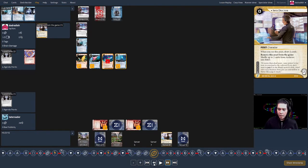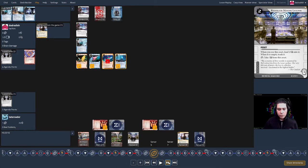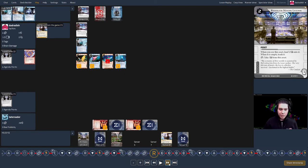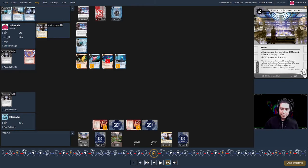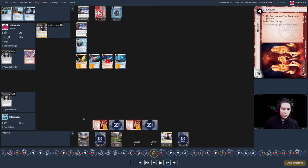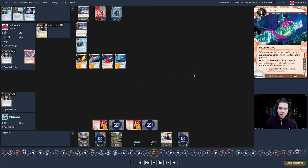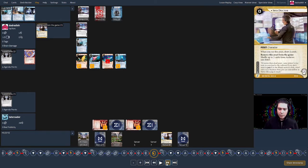Turn ten for the corp: first click is Hansei Review, then they pull the remaining credits off the Regolith in server two. The corp is richer than god — I stop thinking about their money because they have complete freedom on their turns. My turn ten is just credit, credit, credit. In retrospect, these could have all been runs on Archives, building money on Penny Shaver and Leech simultaneously. That's a significant misplay — more Leech tokens could have made a difference later.